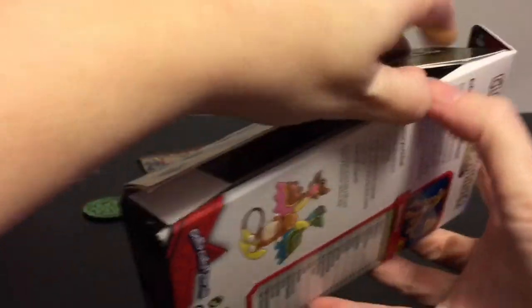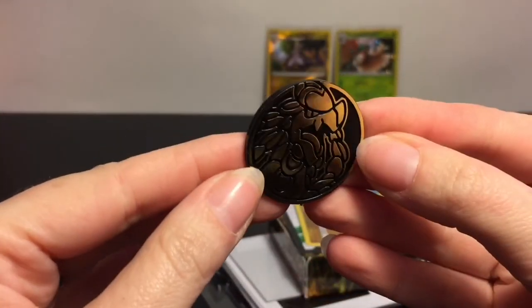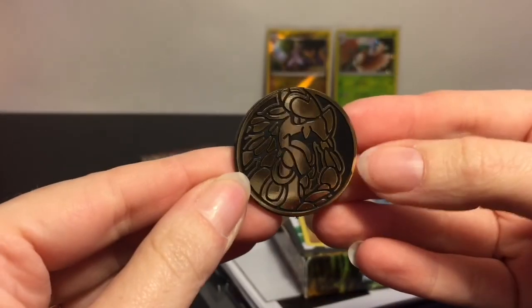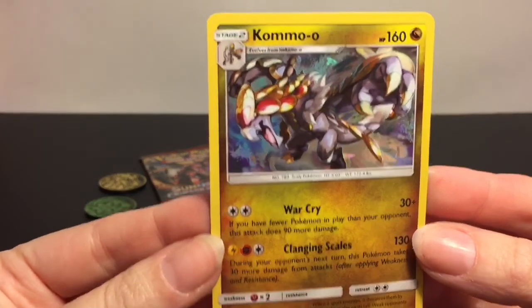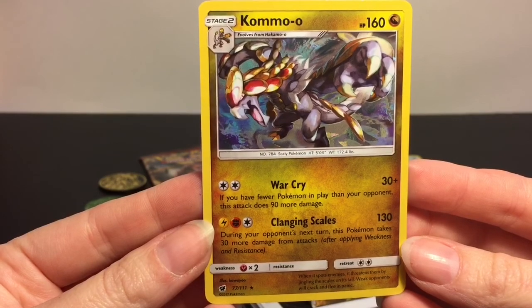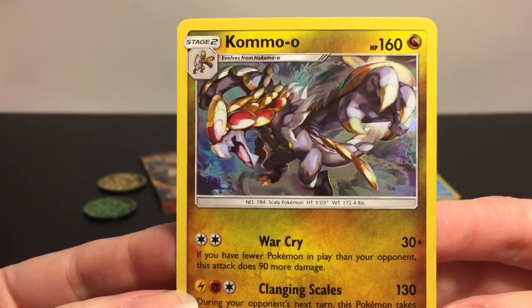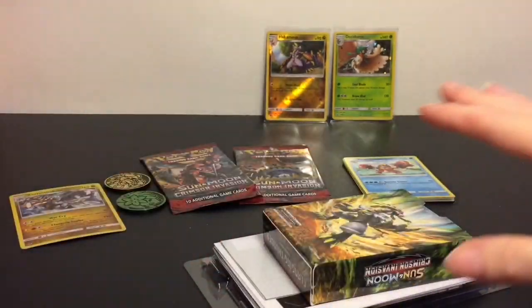I've definitely started collecting the coins. Here is the Kamo'o coin — it's a very dark gold, kind of hard to see the design, but very cool. And here is the foil card: he has War Cry and Clanging Scales for 130 damage, but during your opponent's next turn this Pokemon takes 30 more damage from attacks. That doesn't sound too good, but he has 160 HP and the artwork is really cool. You also get a code card — I'll keep that one.